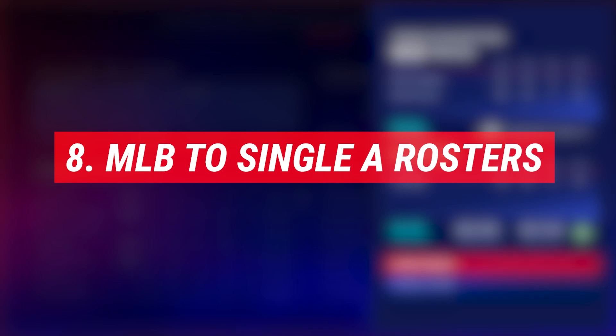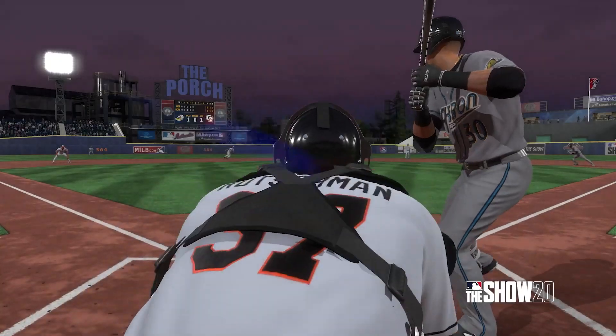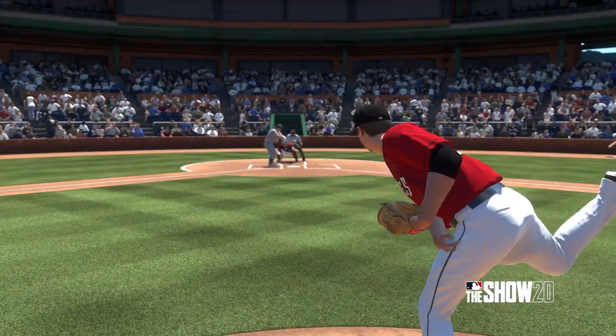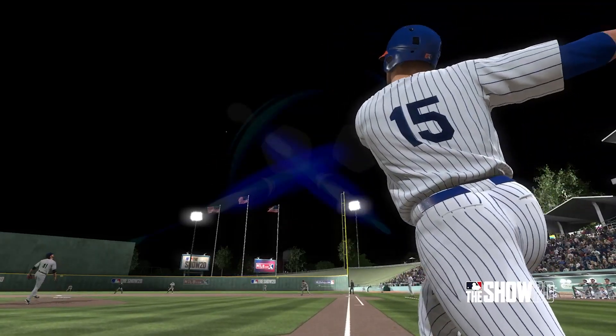Coming at number eight, the MLB to Single-A roster is now completely real. Gone are the SCEA fictional players and developers. The out-of-box rosters will feature all real players from the MLB all the way down to Single-A. This is a huge win and something I'm really excited about — it means I can start my franchise on day one right when the game comes out.